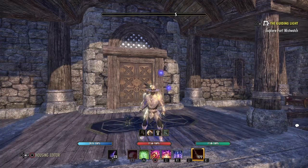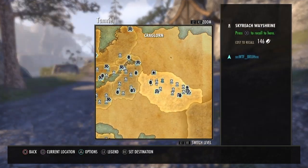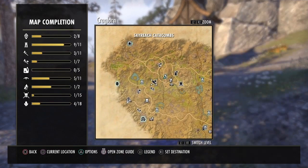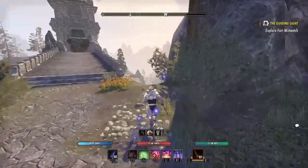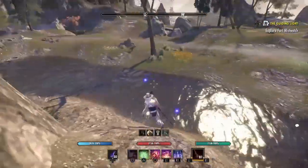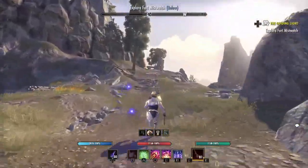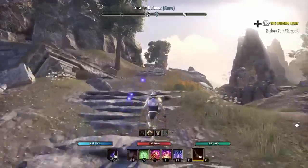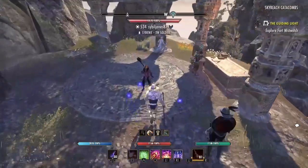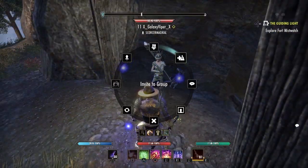For the people asking where Skyreach is — it's in Kraglorn. You can get any type of person to help you as long as they have the wayshrine. All you gotta do is invite them to a group and travel to them. You can get carried; it's like 3 to 4k gold. But I'm making this video so you guys can do it by yourself without wasting gold.